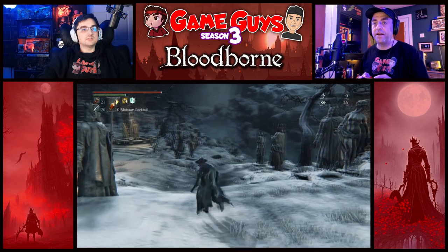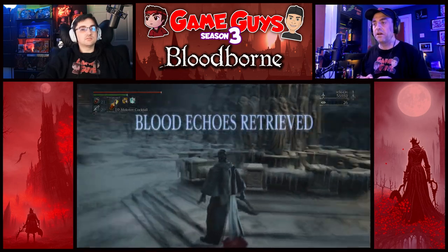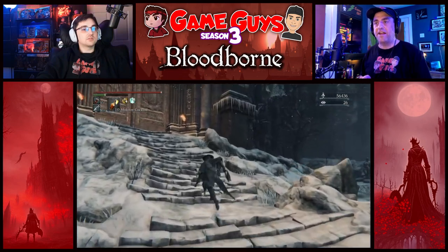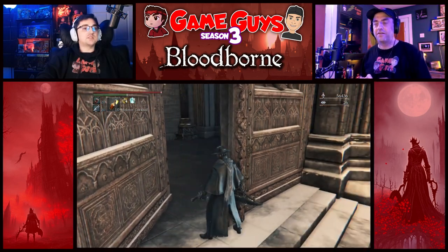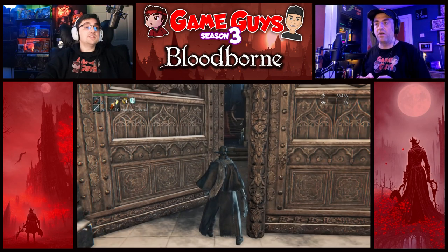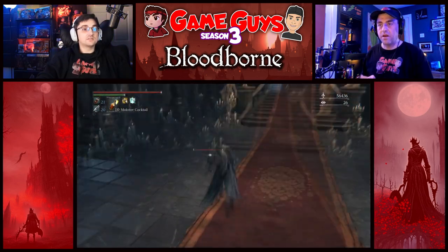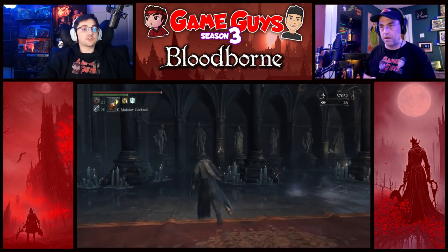Your blood echoes are right over there, the little puddle. We want to go up those stairs and through those doors. You can just run past everything — that's the plan, run past everything like a spirit bitch. Once we get inside though, we're going to start fighting. Go inside, go forward. You're fine, Dad, you're fine. This is Castle Cainhurst, home of the Vilebloods.